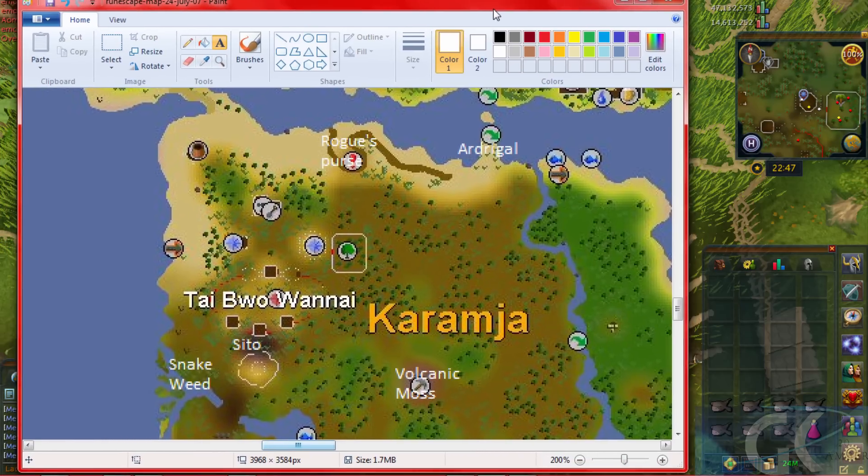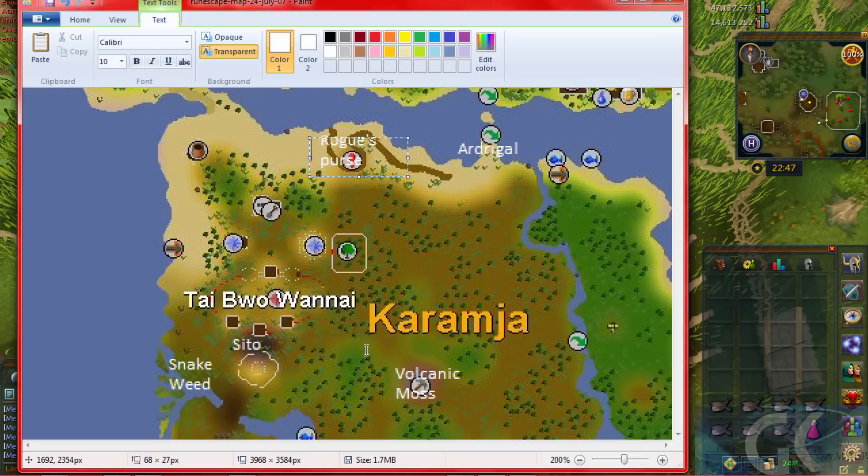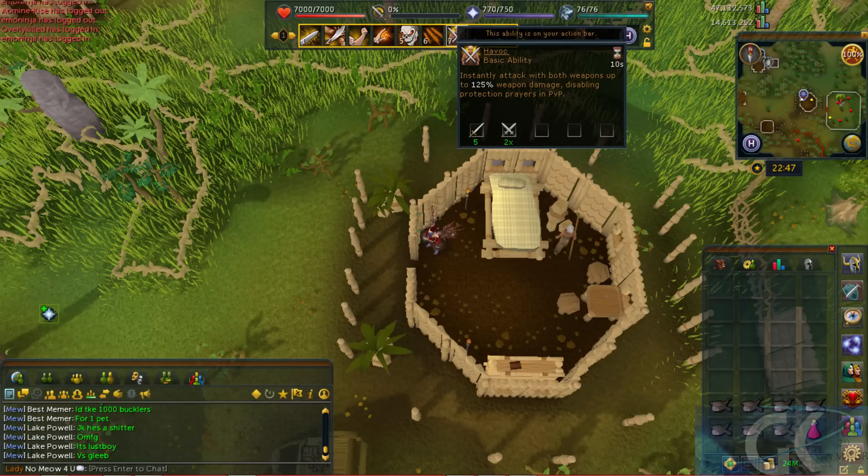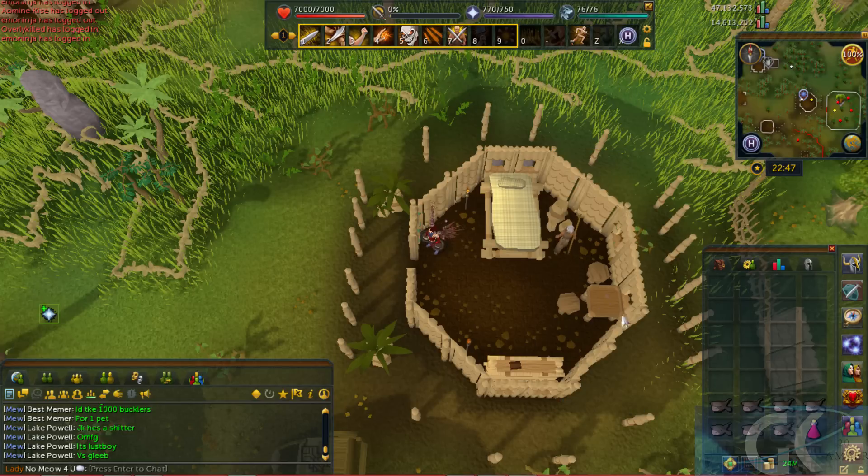I've outlined a few areas we're going to have to go to. He's going to want us to get a bunch of herbs. There's going to be snakeweed here, cytofoil here, volcanic moss here, adragale here, and rogue's purse here — except rogue's purse is in a little area underground. Bring something to restore run energy if you want, because you're going to be running around a lot.